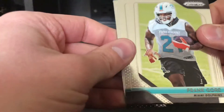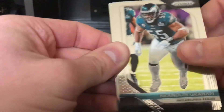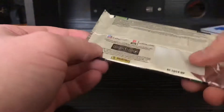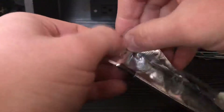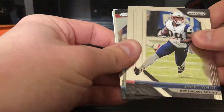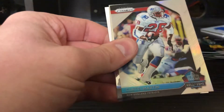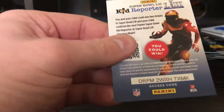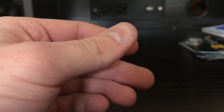Tyler Eifert — probably won't play again, I don't know. Frank Gore, Brandon Graham, Josh Jackson rookie, Tyreek Hill. Last pack was turned around from the others. James White, Marquise Goodwin, Curtis Martin Hall of Fame, and Dak Prescott with a free code.